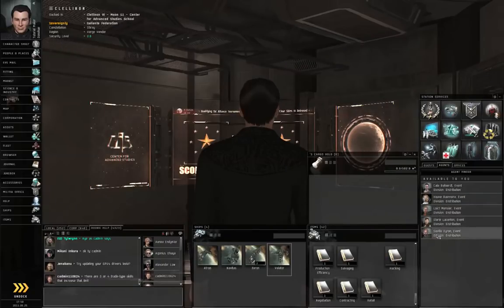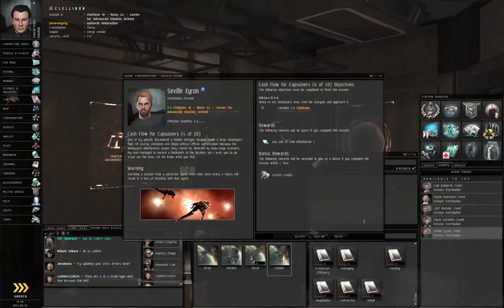Right-click Seville Aeron, Start Conversation. Cacheflow Capsuleer is 4 of 10. He wants us to warp to a dead space area, find the Stargate, and approach it. Alright, let's click Accept.